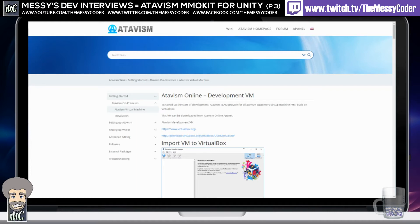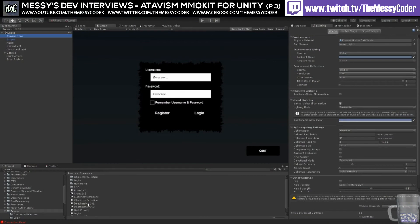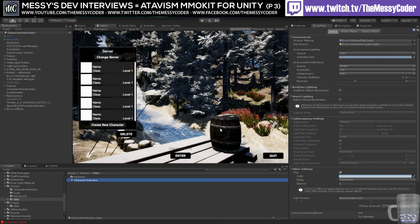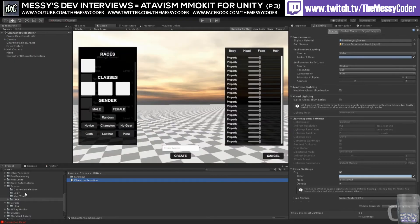Let's pop back inside to the UMA window. What I was playing about with earlier — there's a character selection scene and also a UMA character selection screen. You don't have to use UMA if you're using Atavism — the base Atavism package doesn't include UMA at all. You can add it if you want, but it's not a requirement.